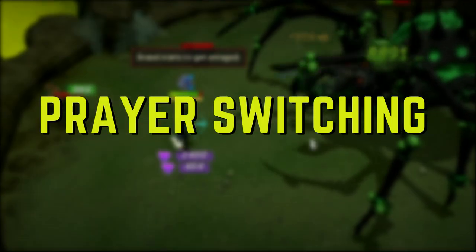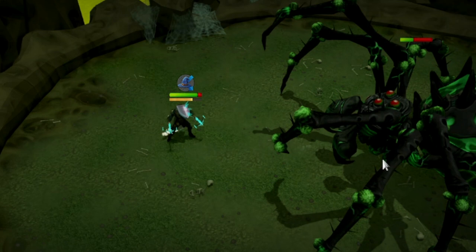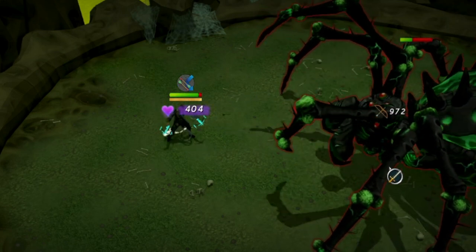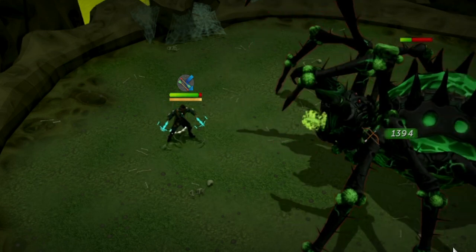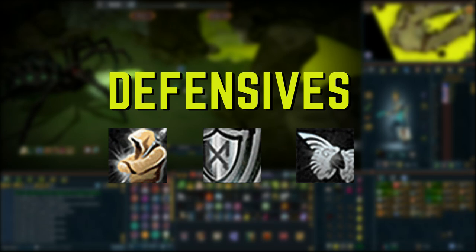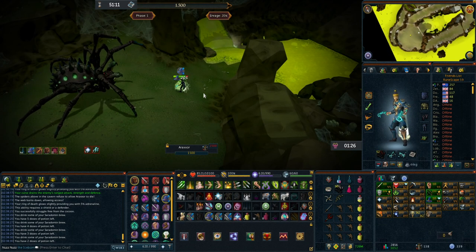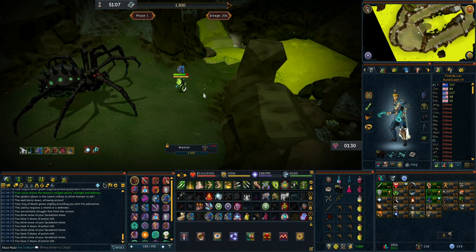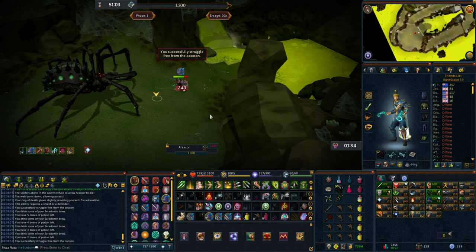Number two is prayer switching — knowing how to switch prayers and having your protection prayers keybinded is a must-have for fighting Araxor, as prayer switching is very important in the last phase. Finally, knowing how to use defensive abilities like Anticipate, Freedom, and possibly Resonance are all very useful when fighting Araxor.